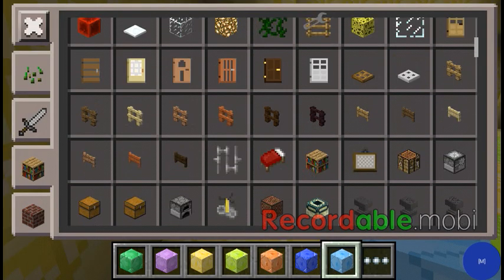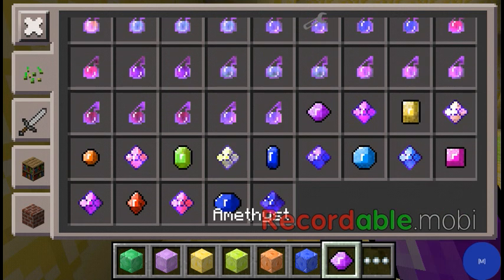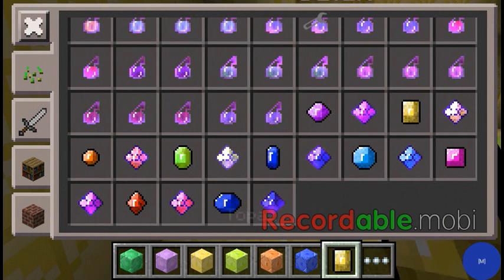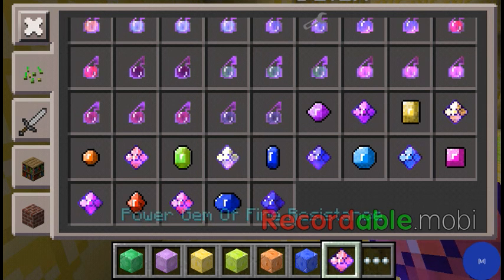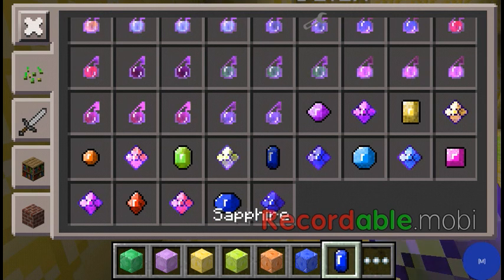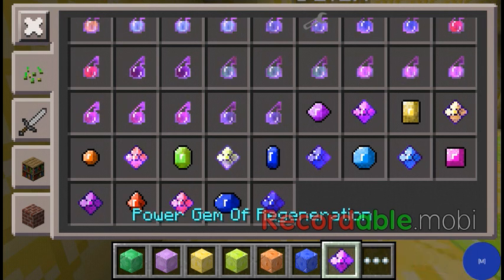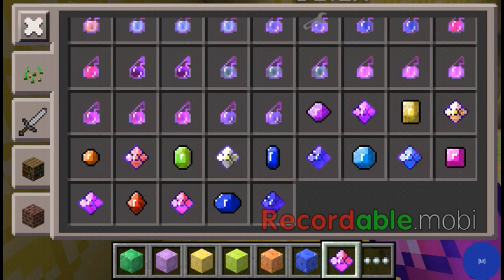Okay, this is what the gemstones look like. This is the topaz power gem of speed, petaline power gem of fire, assistance paradise party power gem of haste, sapphire power gem of resistance, aquamarine power gem of jumping, tourmaline power gem of regeneration, and crimson power gem of repair.